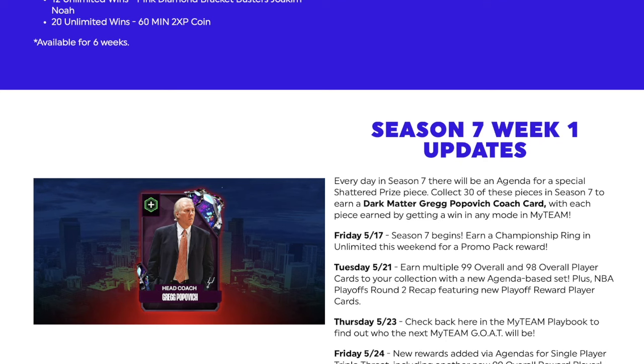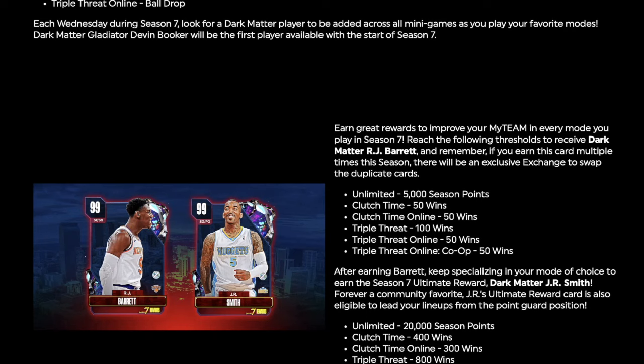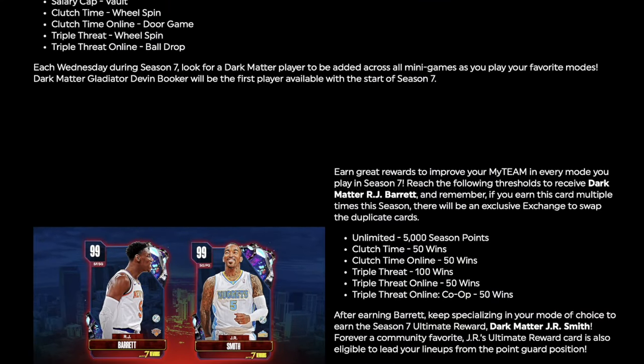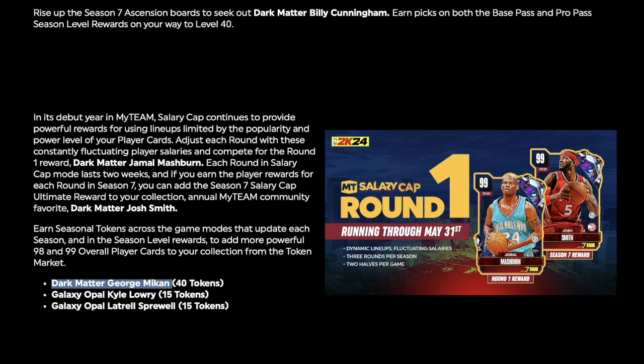I don't know guys, it doesn't seem like really great options. It's crazy to go from a 6'8 Glenn Rice with Patty Mills' base that can play shooting guard to a 6'5 point guard when you've got all these other taller guys. Jokic can play point guard, Ben Simmons, SGA — all these guys. And then you want to win three consecutive rounds to get Josh Smith, who can play power forward or small forward? He better have the craziest sigs, like Patty Mills' base. I'm just trying to figure out why we're being given these guys.